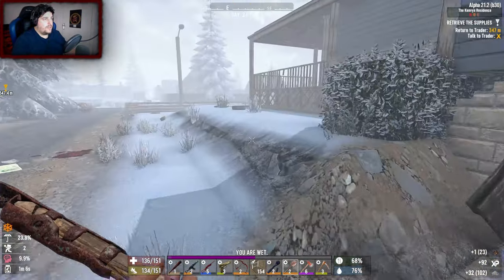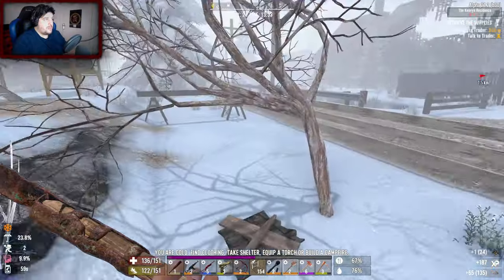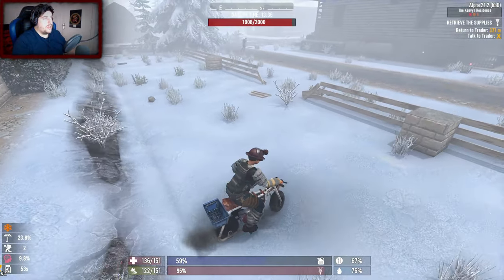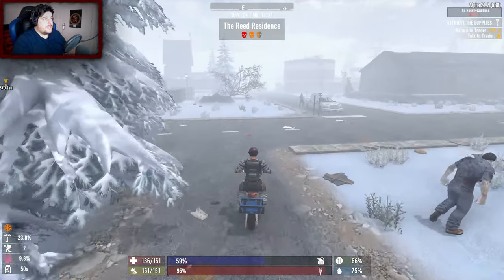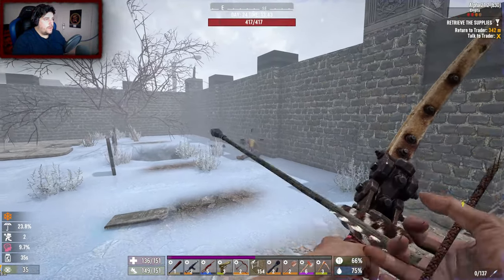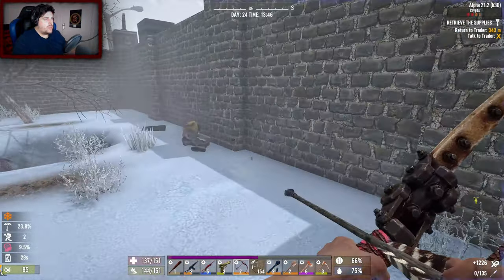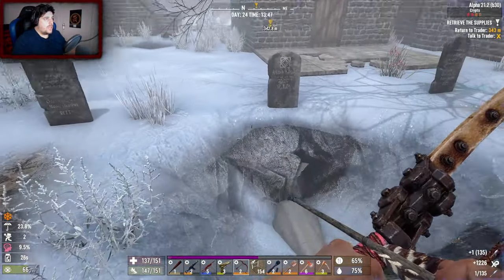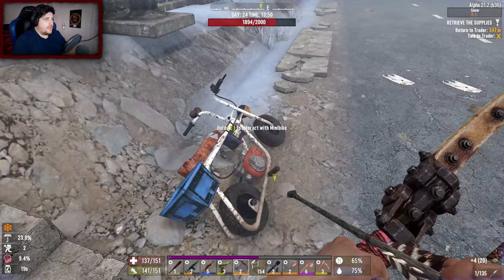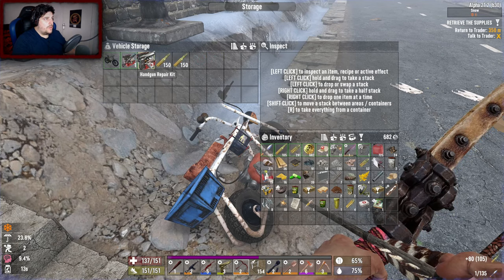Already checked the shed. Back to the bike - definitely grabbing this cement that's just laying around. Looking for another POI to do. Not taking another quest from Trader Rekt since he's just giving tier ones. Spotted a tier two - the Crypts. We'll give that one a go. Threw extra ammo and other loot into the bike storage.